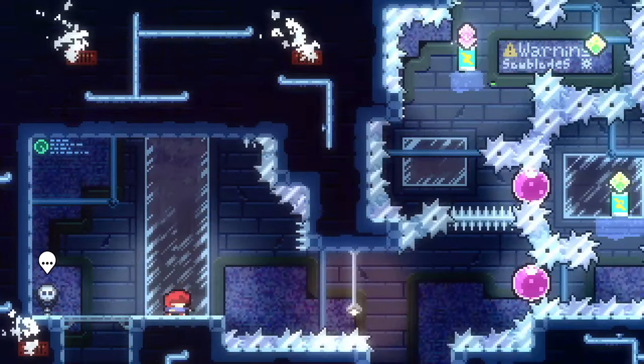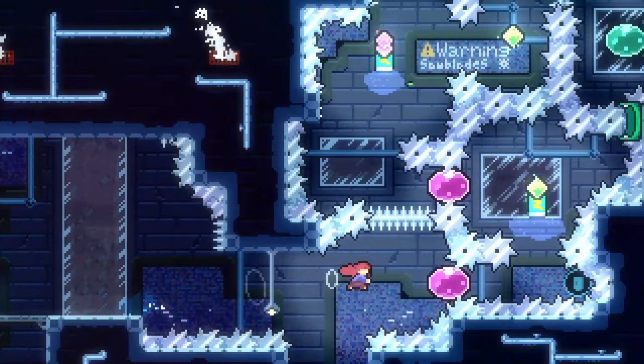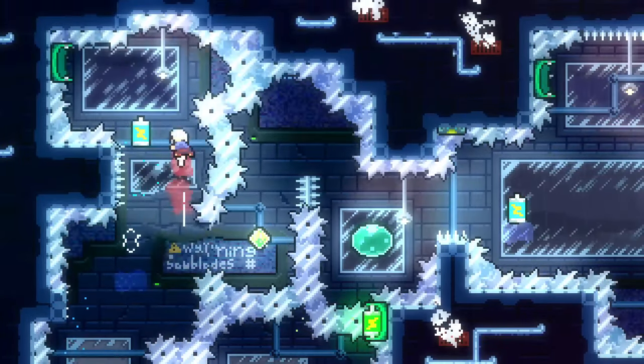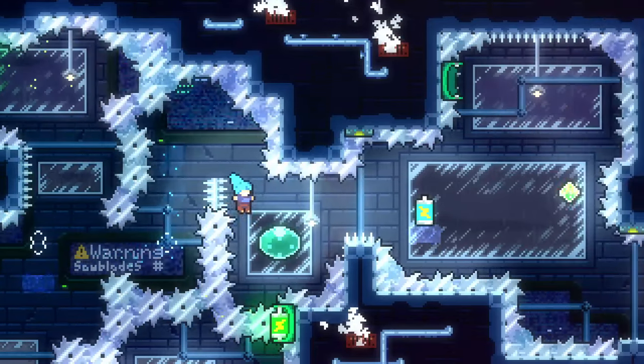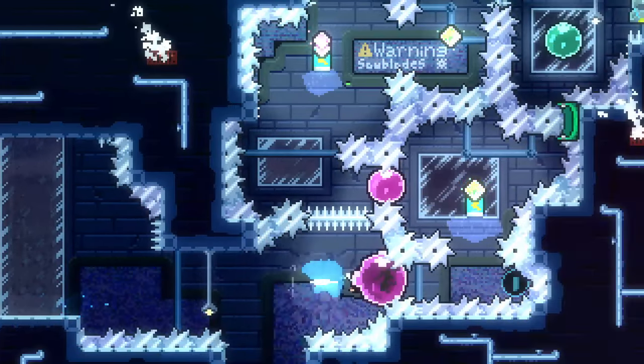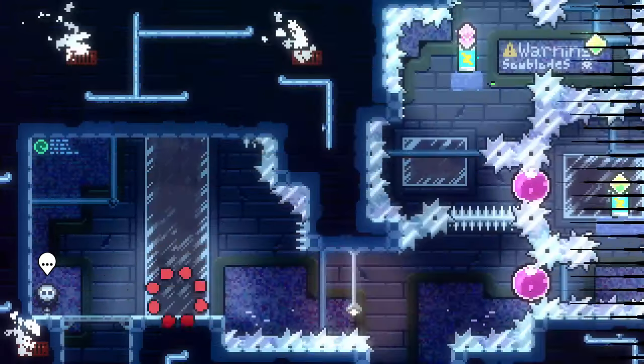I was holding climb there, and maybe I didn't interact with the wall the way I thought. Let's try just holding again, because that's a lot easier than trying to repress. That time I got it. So I can just hold — I guess somehow I was placed wrong or something. I don't know why I didn't grab that other time.